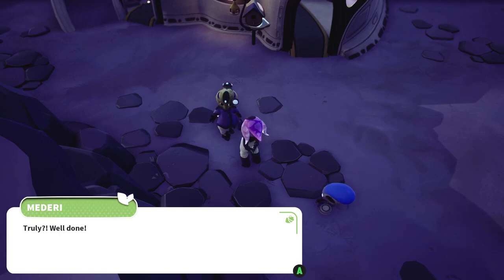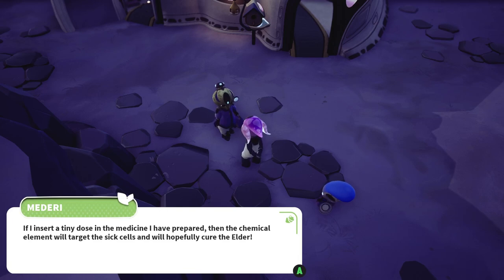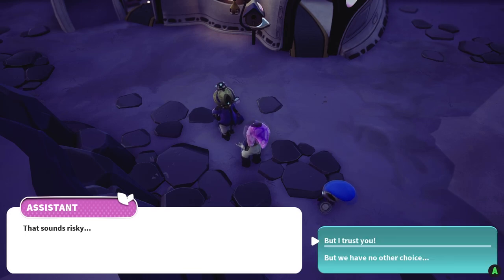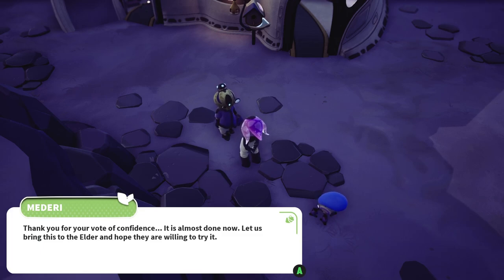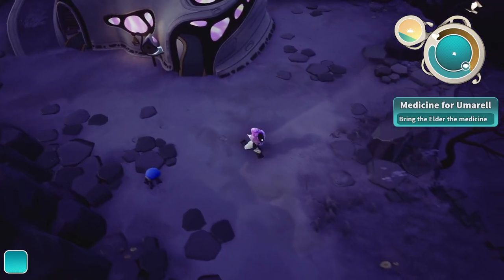Truly? Well done. Then allow me just a small sample of the substance, please. If I insert a tiny dose in the medicine I have prepared, the chemical element will target the sick cells and will hopefully cure the elder. That sounds risky, but I trust you. Thank you for your vote of confidence. It is almost done now. Let us bring this to the elder and hope they are willing to try it. Yeah — that is not a guarantee.